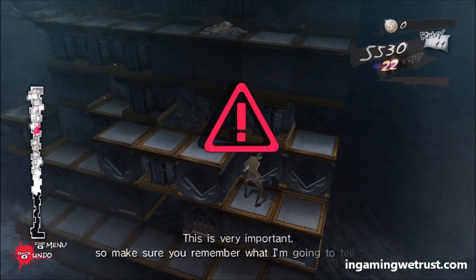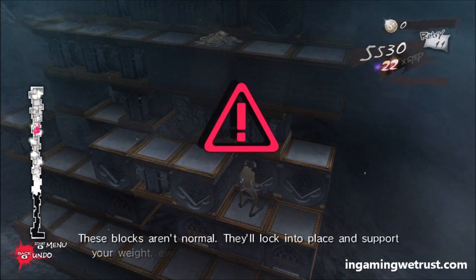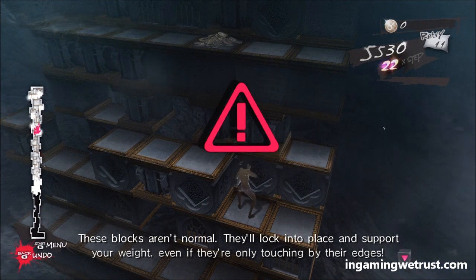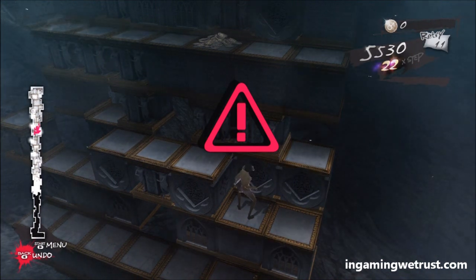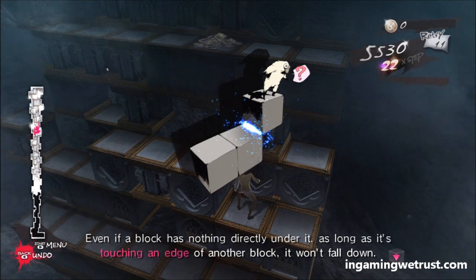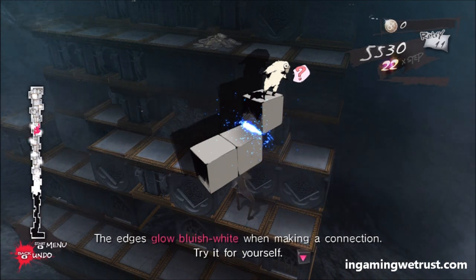This is very important, so make sure you remember what I'm going to tell you. These blocks aren't normal. They'll lock into place and support your weight, even if they're only touching by their edges. They connect at the edges — even if a block has nothing directly under it, as long as it's touching an edge of another block, it won't fall down. The edges glow bluish-white when making a connection.